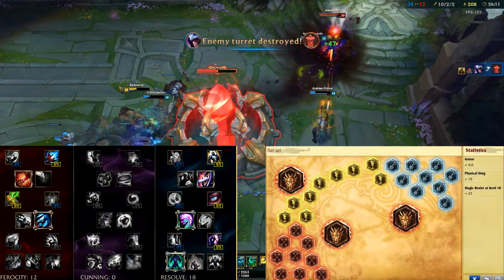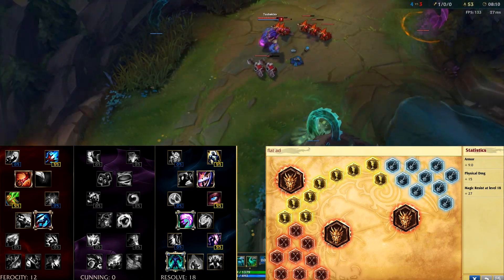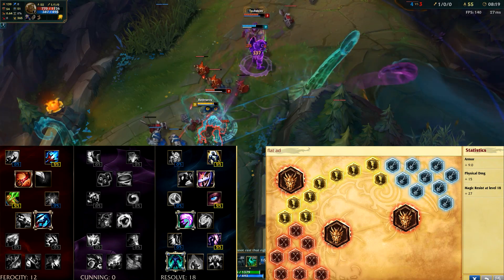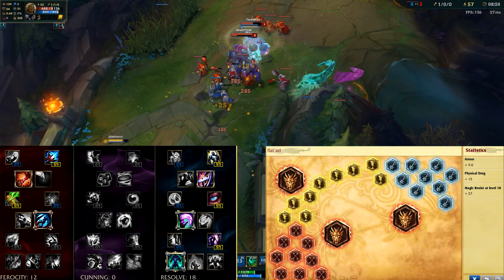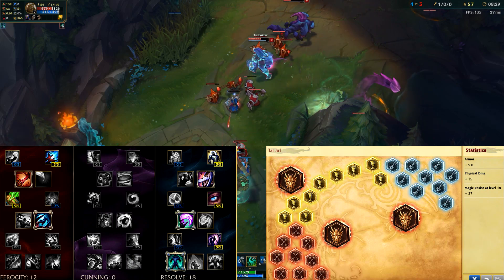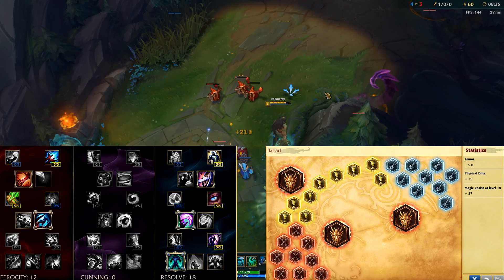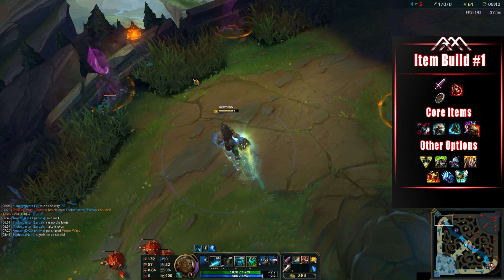For runes, I use a simple page: flat armor seals, MR-per-level blues, and flat AD quints and reds — focused on dominating the laning phase, which is her strong point. For masteries, I run 12-0-18 because Grasp of the Undying synergizes perfectly with her tanky HP-stacking damage-dealing playstyle. There is one alteration to the mastery page tied to the second item build that I'll mention shortly.